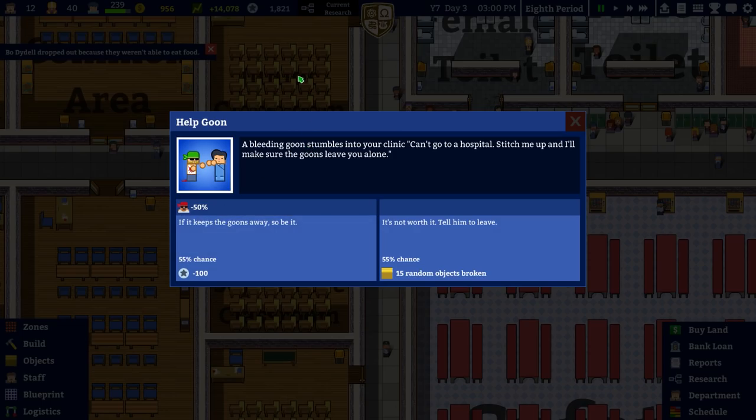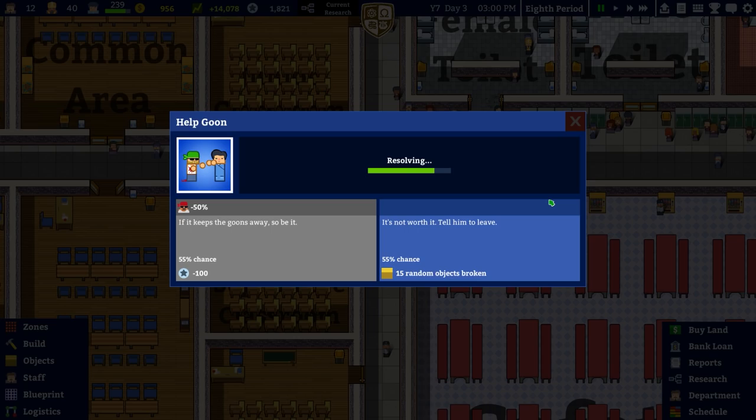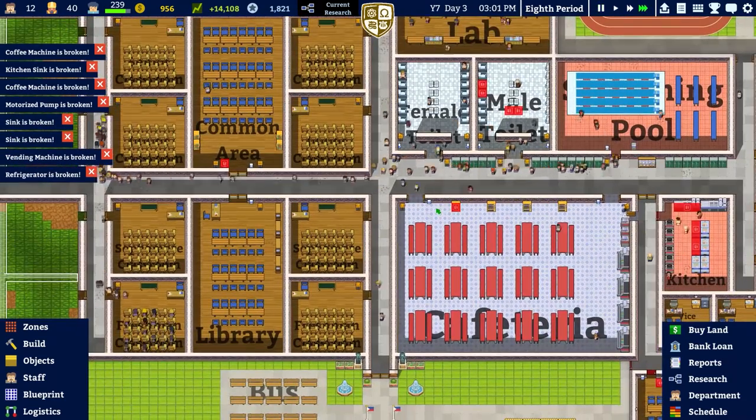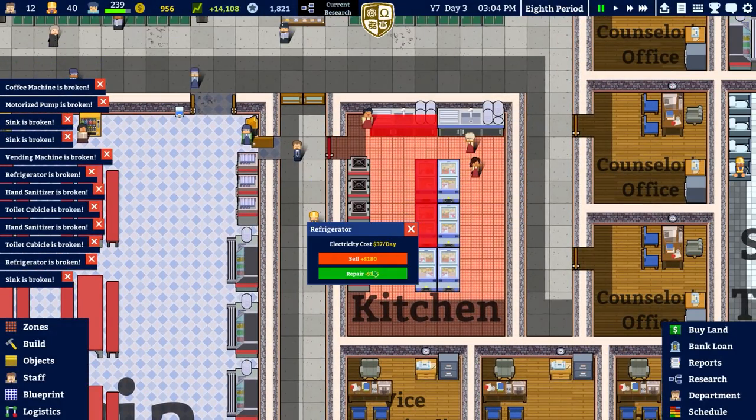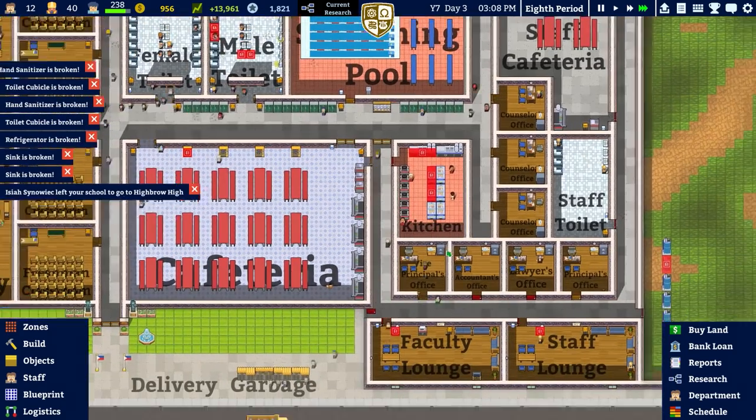There's a random event: a bleeding goon stumbles into your clinic. They can't go to hospital - stitch them up and they'll make sure the goons leave you alone. If you say no, 15 random objects can be broken with a 55% chance. If you accept, there's a 55% chance to lose prestige - not worth it. Tell them to leave. And now 15 random objects are broken. You have to pretty much buy them all back - that's annoying.